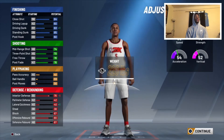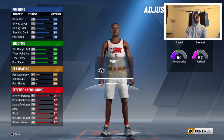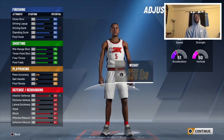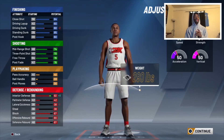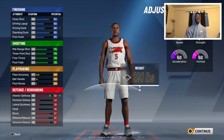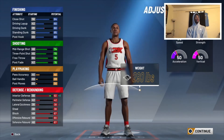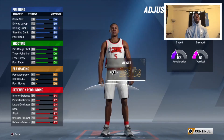Vertical and acceleration go up with lower weight, but it's only 10 points to max, so I wouldn't go there. If you max out the weight you get 94 strength and you only lose about two vertical, two acceleration, and one lateral quickness — plus you get a boost to your defense. You don't really need that much lateral quickness, but to be like Mo Bamba I'll keep it at 220.